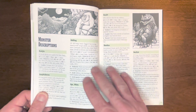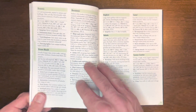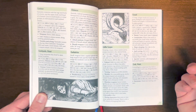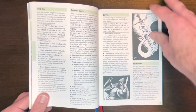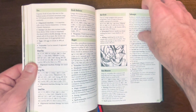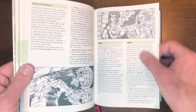Now we're into the monster descriptions, and it's just page after page of gorgeous, evocative artwork covering all these different monsters. Not every single monster gets its own piece of artwork, but the artwork that does appear is really good. They've really outdone themselves when it comes to the art, and my kids have stared at these pages for hours — they love it.